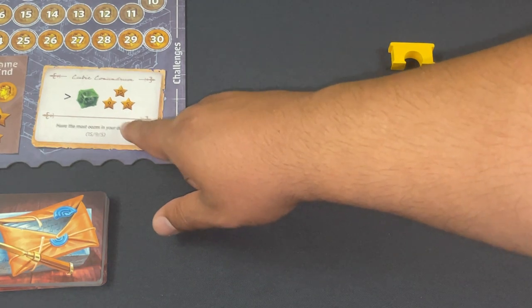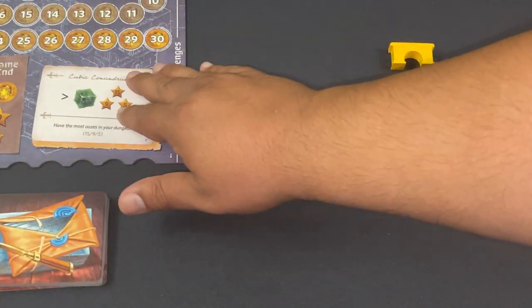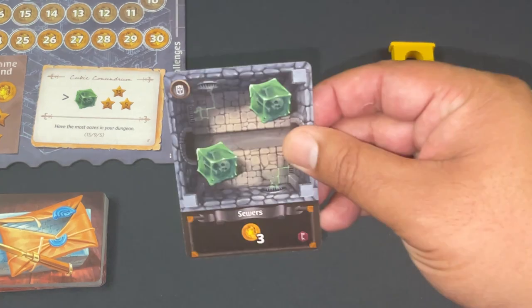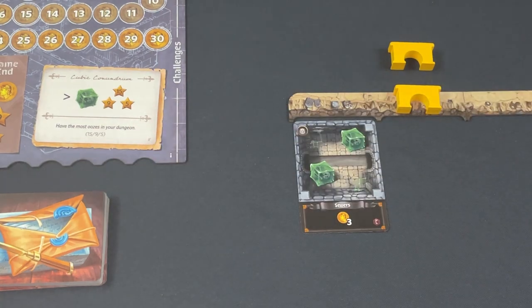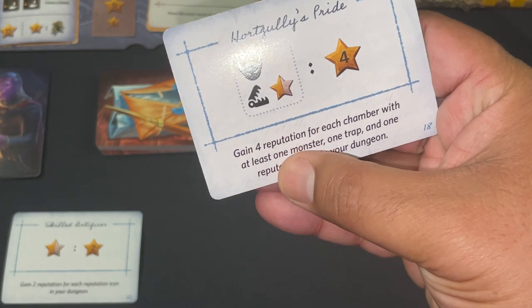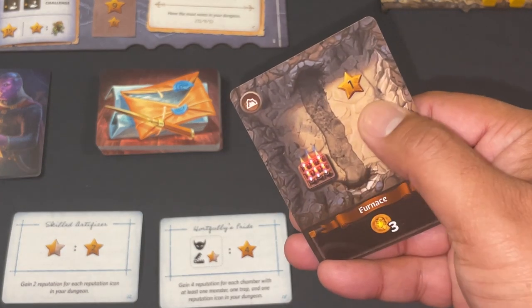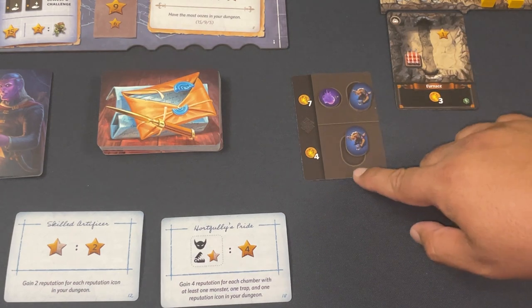But wait — you also have the global goal to consider. In this particular game, the global goal is number of gelatinous things in the dungeon. There are different modular goals like number of traps or treasures. And there are personal goals you can draft at the end of the round — you get three throughout the game. One says gain four reputation for each chamber with at least one monster, one trap, and one reputation icon.